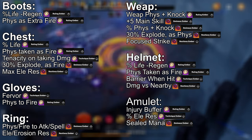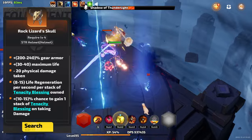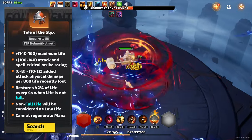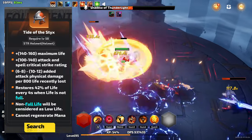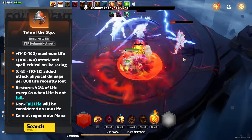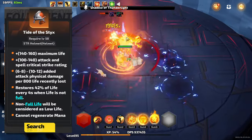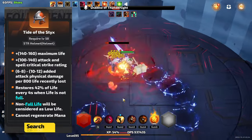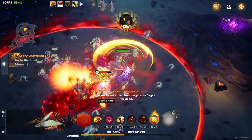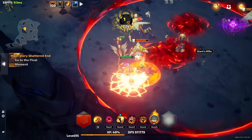While you don't need any specific legendary items for this build to function, here are a few I found to be helpful. Rock Lizard's Skull is a great leveling item — it gives a decent amount of life, life regeneration per tenacity stack, and a chance to gain tenacity when damaged. In terms of endgame legendaries, none come close to the Tide of Sticks. You get a massive boon to life, some attack and crit strike rating, and a huge amount of damage per 800 life recently lost. You're constantly degenerating yourself with some of your combat buffs, so you'll always be losing life and thus always gaining damage. It also restores up to 50% of life every four seconds when life is not full, and non-full life will be considered low life. For chest pieces while leveling, try to look out for a Sky Devourer armor — it gives a decent amount of life and resistance, along with AoE damage and skill area.